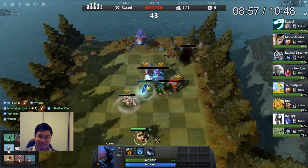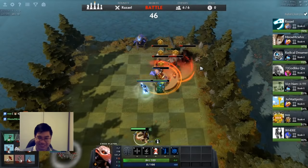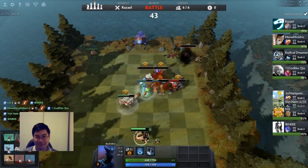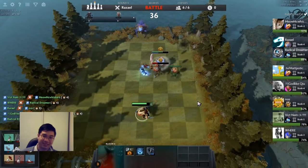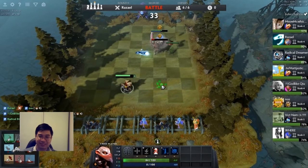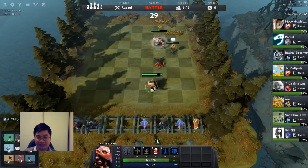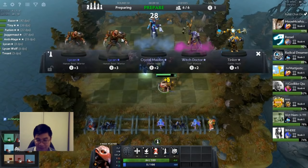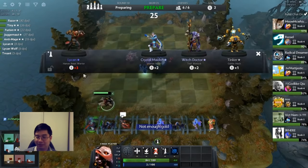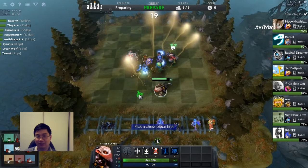In this fight, their Tiny chucked our big Tiny away before he could chuck anyone. That was silly for me, but the nice thing was we avoided the Juggernaut spin damage. Tiny ended up winning simply because as a two-star Warrior, he tanked the Razor stone and finished off the Juggernaut. Then at level six — which has the highest rate for three-cost units — we got lucky with Lycan, sitting on level six as quickly as we can.